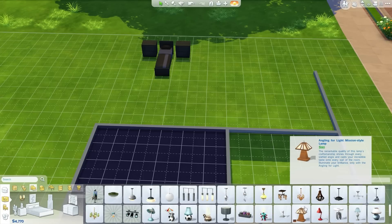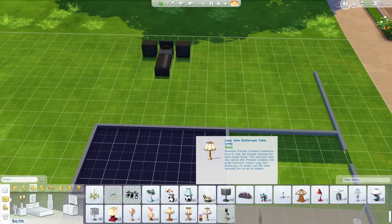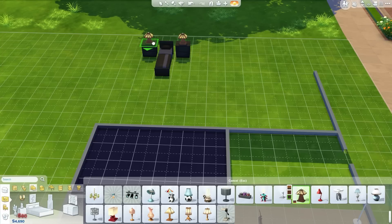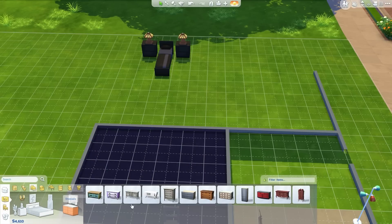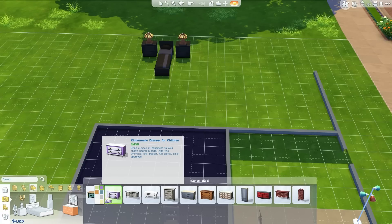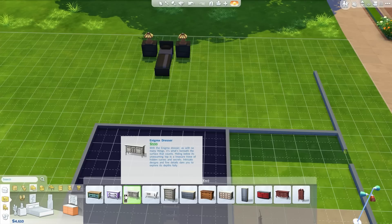Are there any lights for the end tables? Anyway, here we go. That's expensive. That's not bad. It looks like crap though. Well, let's go for it. What else do we need for the bedroom? We need dressers, even though dressers don't do anything — very disappointing. You don't actually keep your stuff in your dressers. The dressers are just there for show, which is more than a little disappointing.